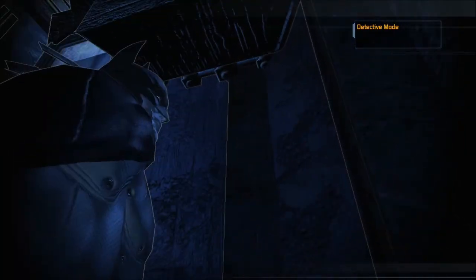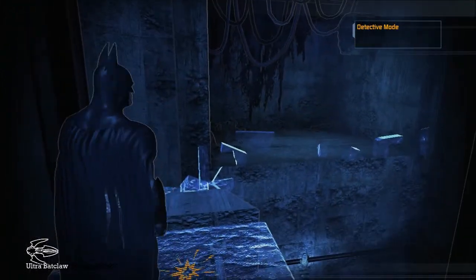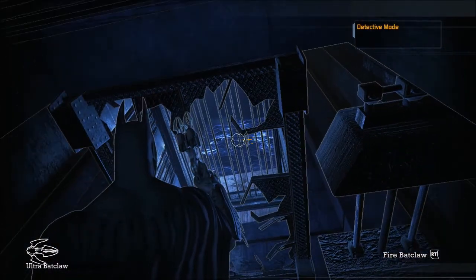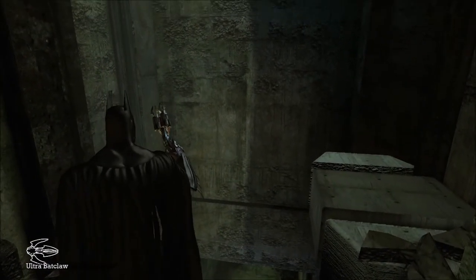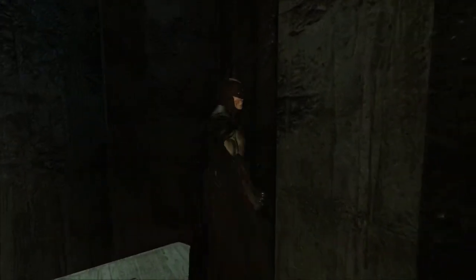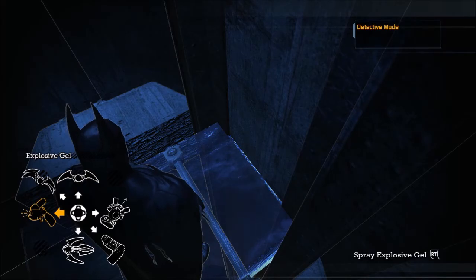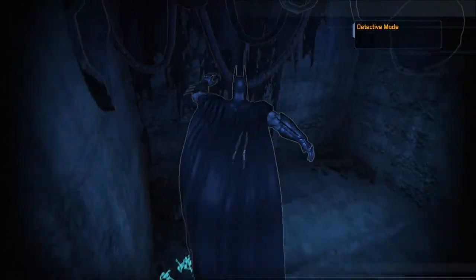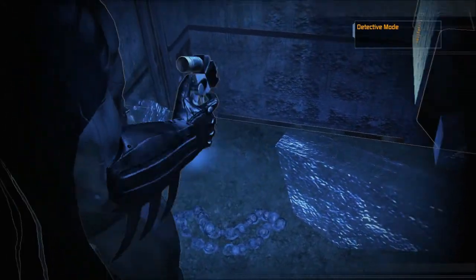I do believe I'm right, because we need to be able to get up there. Right there is a wall that we're going to break, but there's debris in front of it. I don't know if I could actually destroy that block with the Ultra Batclaw. I think instead we use the explosive gel - just to be on the safe side. Whoops, did not mean to put the gel down again.